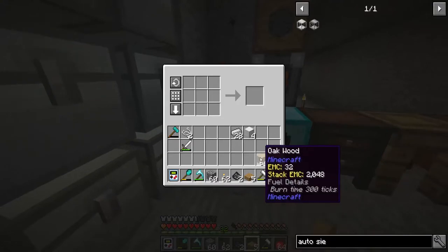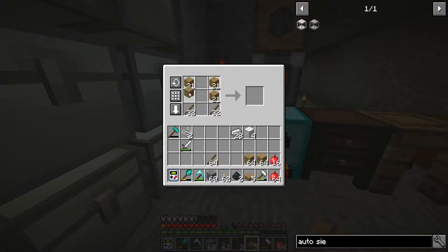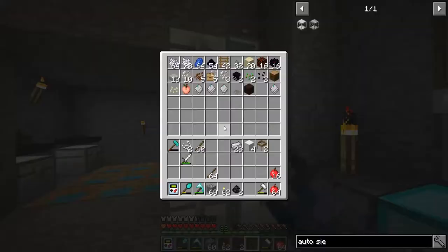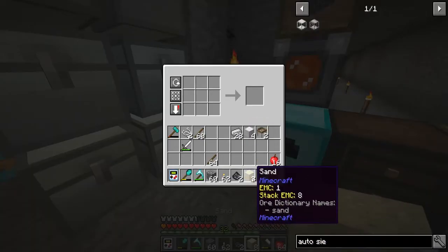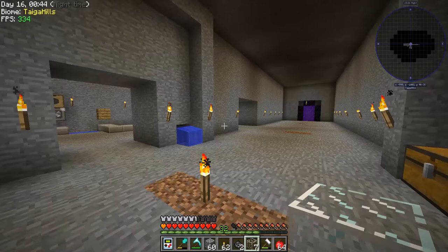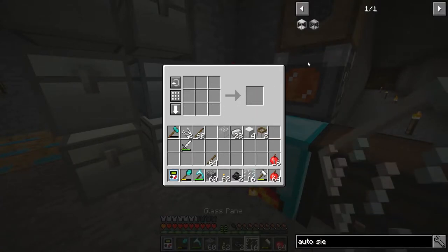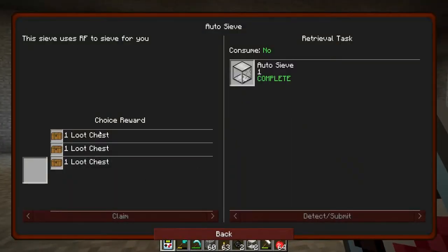Oh yeah, we got more food while we were at it. Let's go ahead and make some more of this — go like that and make two more. That was a lot of extra wood just for those two. We're also going to need sand, and I do have the sand all ready to go — there it is. Boom, okay — so we should have everything to make two auto sieves. Yep, perfect, there we go, we got two! Auto — yep, we got the quest completed, top one!